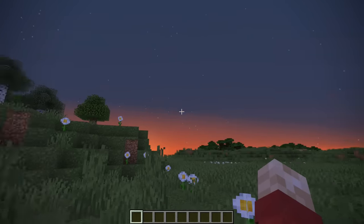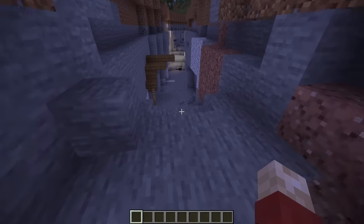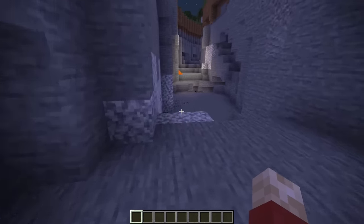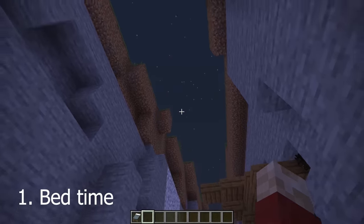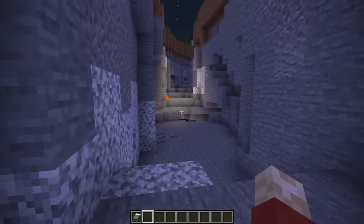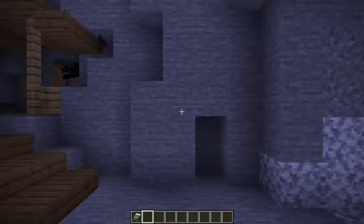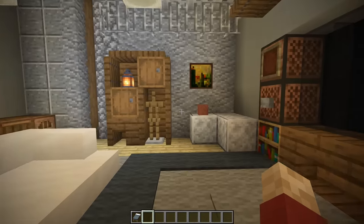The first one — and perfect timing, it's about to be sunset — actually involves a bed. This is a really strange one, and if you don't know about it, you may be scratching your head. So all you need is a bed, and of course you need it to be nighttime, which is kind of the only downside to this hidden house. Basically, you get into the bed, and then when you leave the bed, you end up in your hidden base.